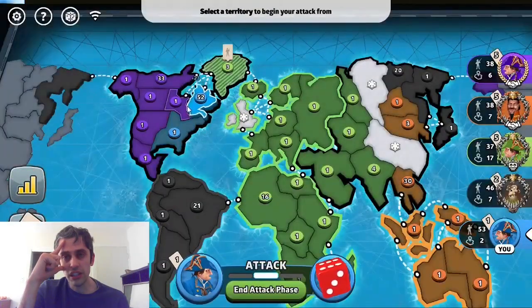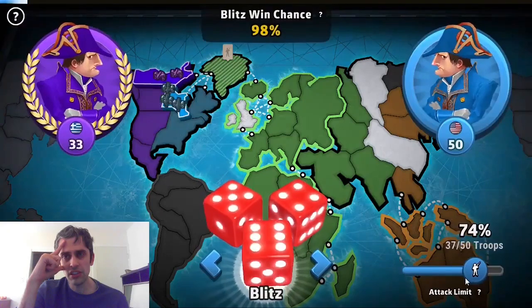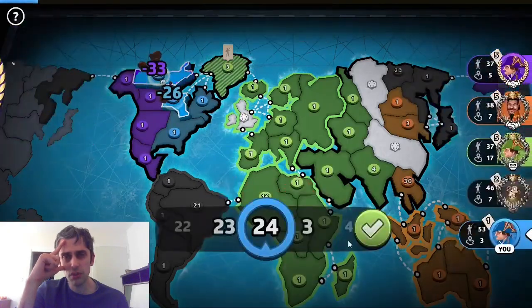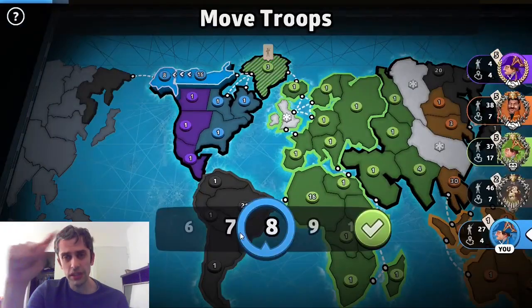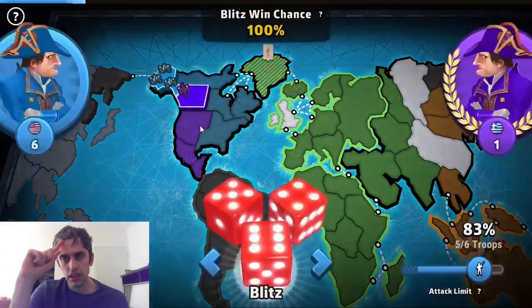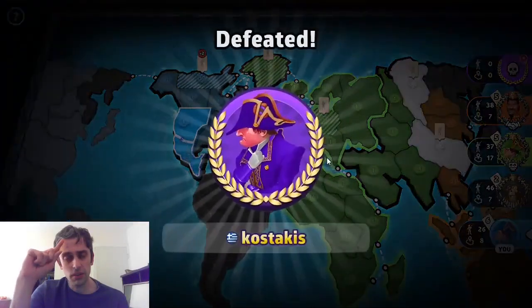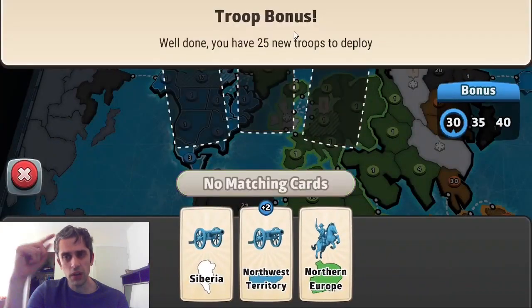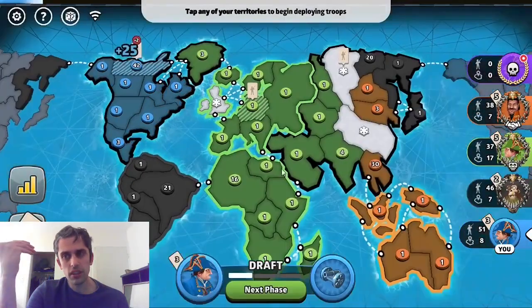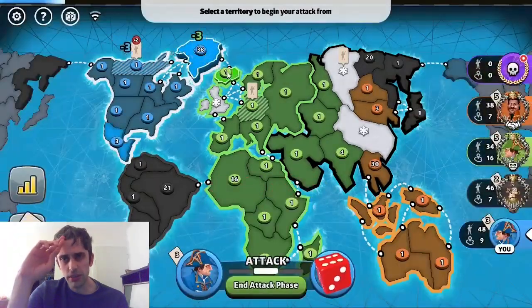The first thing XCDude needs to do is take out the purple player. He's doing that using the slider blitz to minimize his maximum troop loss, and he gets a pretty decent roll. He needs to leave about seven troops — good. And now he needs to go down and attack. Success — the purple player has been defeated. He gets five cards at once, so now he's on three cards. If he takes out the green player, he gets a double trade-in.